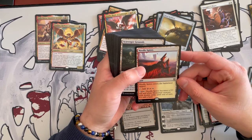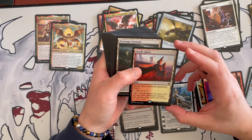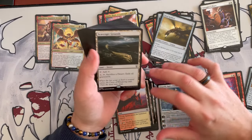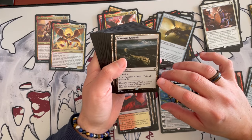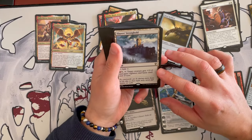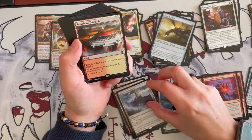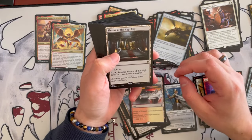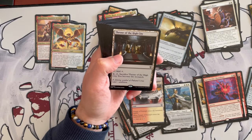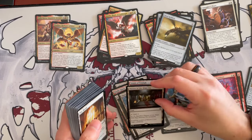Needle Spires — this becomes a 2/1 elemental creature with double strike until end of turn and is still a land. That's nice. Scavenger Grounds. Slayer's Stronghold — you can buff a target creature, and you can buff your opponent's creatures with it too. Not bad. Temples, of course. Throne of the High City, which makes you become the monarch — I don't care much for the monarch ability.